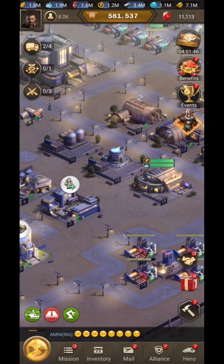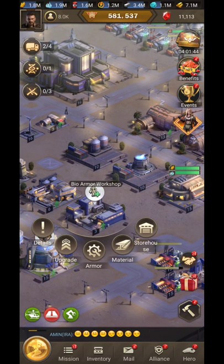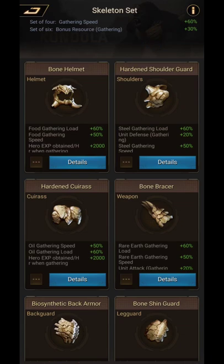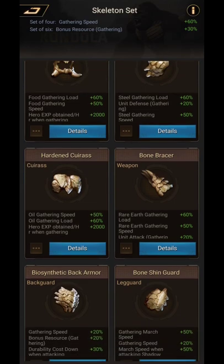Tip number two is parts or armors. This building is called the Bio Armor Workshop, and it is used for producing and crafting armors. The first armor is called Skeleton, and it is exclusively for gathering. Check all these armors.